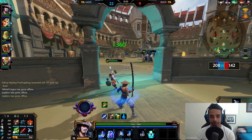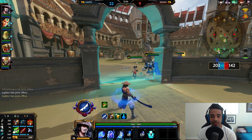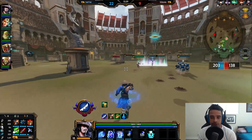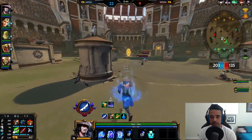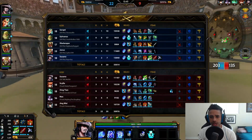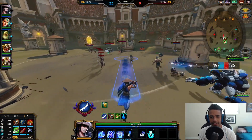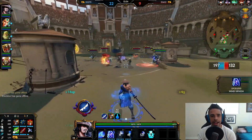We're using Bloodforge, which is the new item that gives 75 power and 15% physical lifesteal. It gives you a shield of about 400 health at level 20, but it also gives you 20% movement speed. Wind Demon gives you 20% movement speed and attack speed as well. I've got to figure out exactly what Bloodforge's stats are.